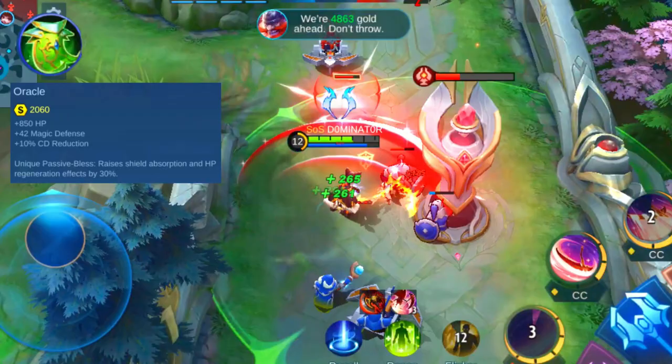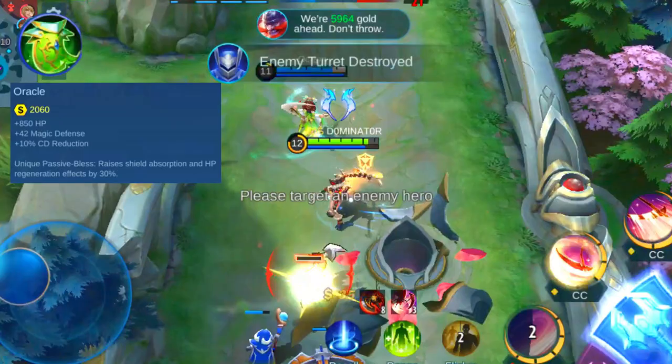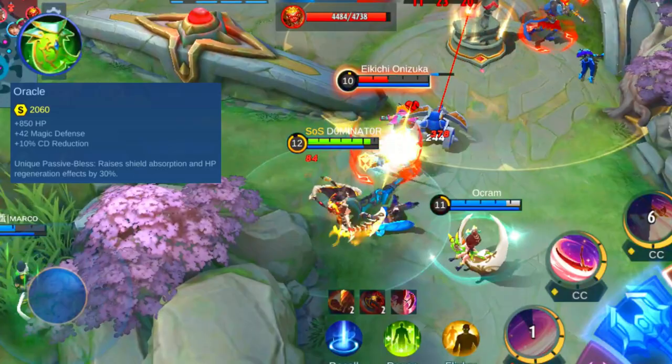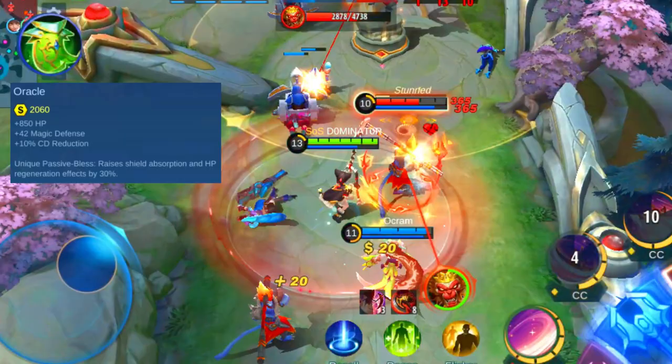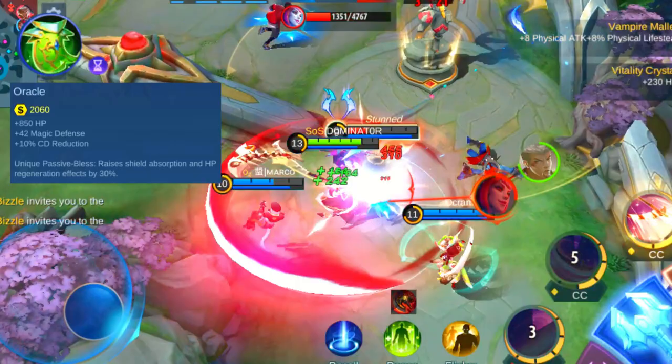The Oracle also goes well with lifesteal and spell vamp items, since it increases the effectiveness of these regen effects. The Oracle goes well with a lot of different heroes — you can pick it when you need to decrease your cooldown, but also when your hero has great healing or shield abilities. This makes it a great pick for heroes like Uranus, Ruby, Esmeralda, Minotaur, Hilda, Belmont, and Dyrroth. Don't pick it if your hero doesn't benefit much from high cooldown reduction or has no healing and shield abilities, like Baxia, Grock, and Hylos.